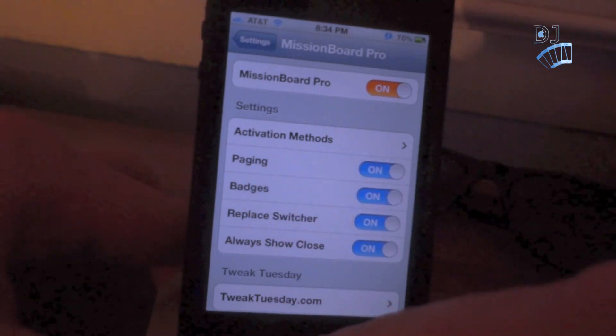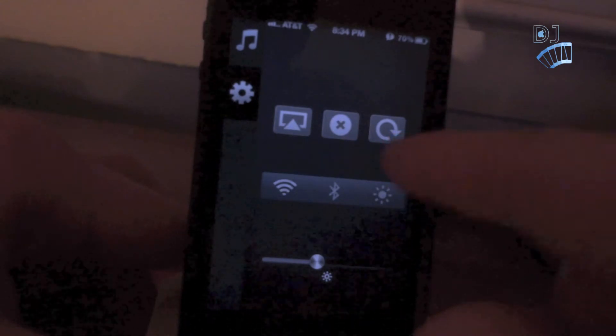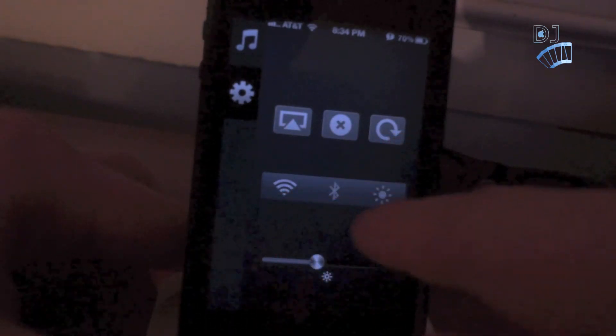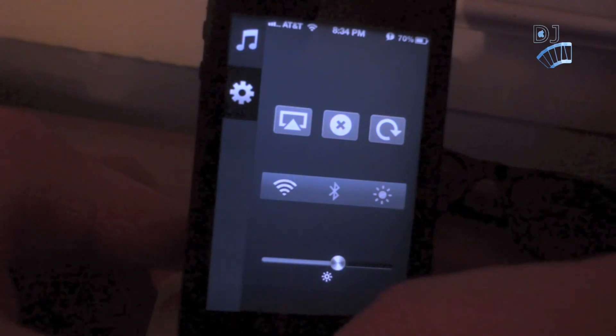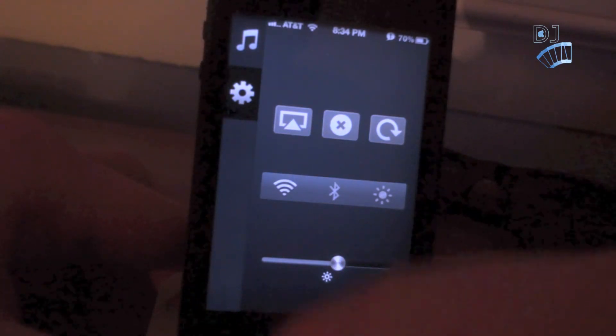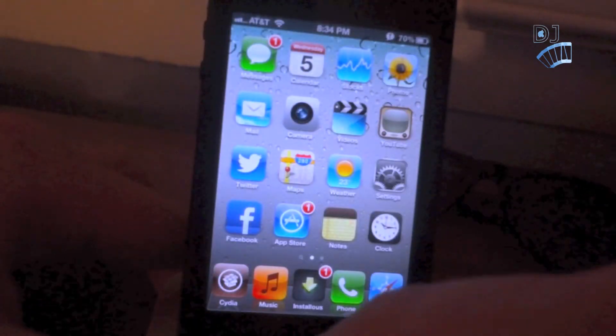The next thing is called paging. When you open Mission Board Pro, you have a first page, and if you scroll to the left you have your music page where you can control your music. You have volume, Wi-Fi, and brightness controls — all features that are really going to help you out. You also have the option to control AirPlay as well as loop your music. That's definitely a fun feature and one of the reasons why I think it's worth the $3.